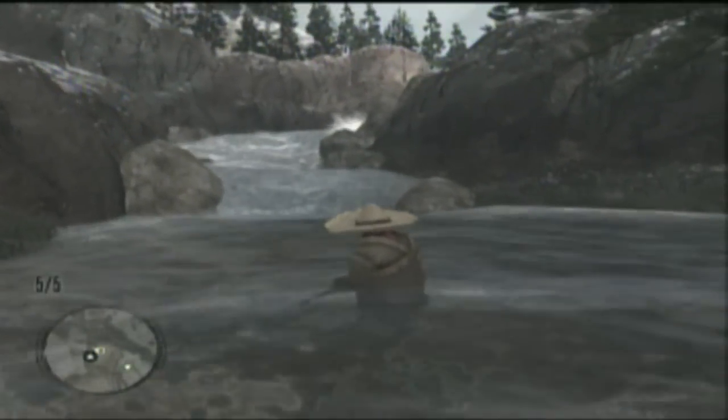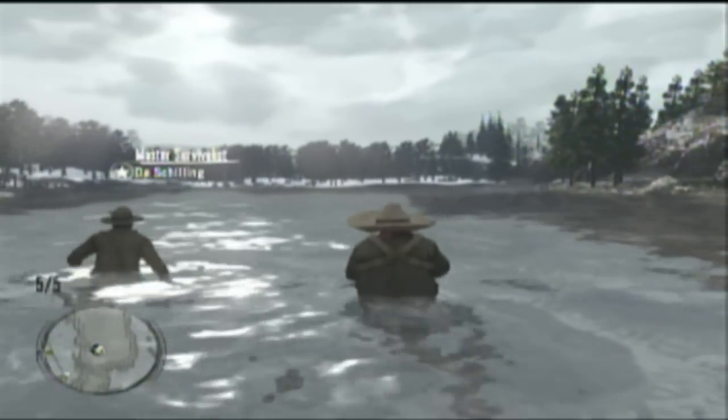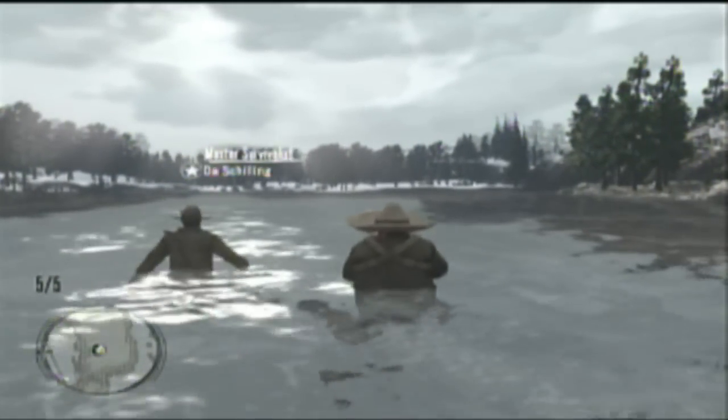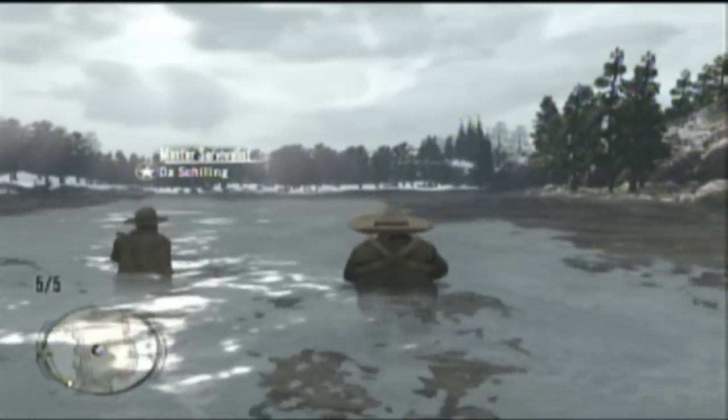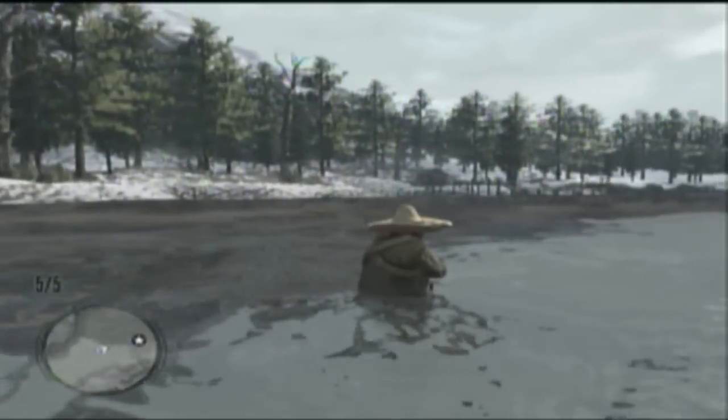As for number 6, we have the Aurora Basin Lake. This is probably a more popular spot. It takes place up north in Tall Trees, and the thing that makes it unique is the ability to walk through the water — swim, if you will. It's the closest thing you can come to swimming in this game.